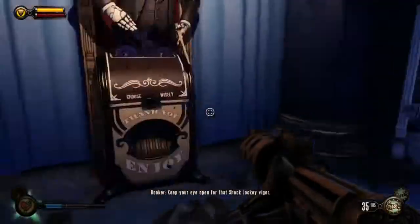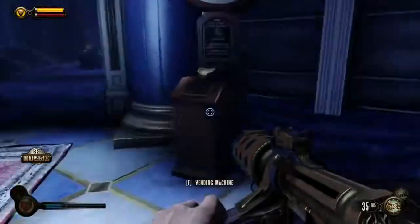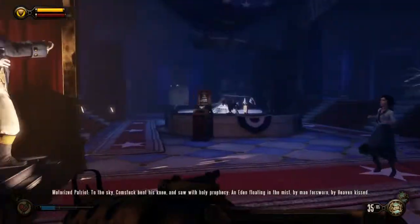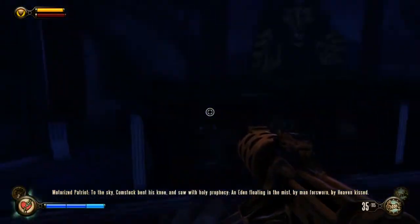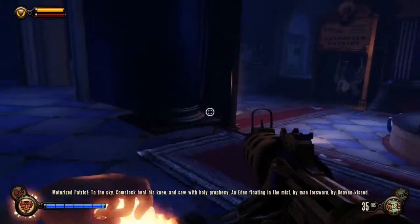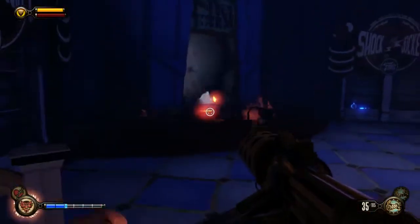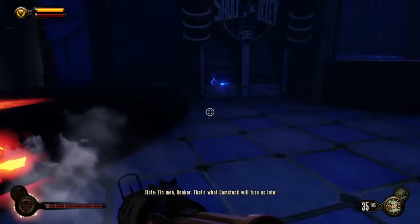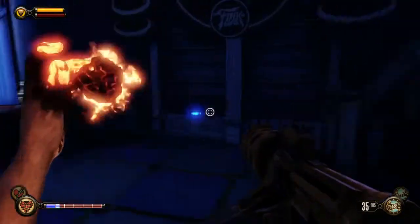Possession is going to be very important here. There's no salt vending machine, so this is the room where you fight your first Patriot - it's going to get a little hectic. You can't stun him with Shock Jockey because you can't use it yet, so I recommend Devil's Kiss. When this starts go ahead and preemptively throw these things - and make sure you go ahead and preemptively put stuff here so that this fight will go a lot faster.